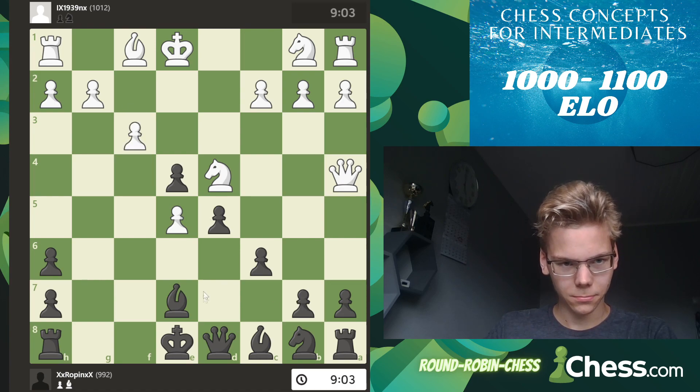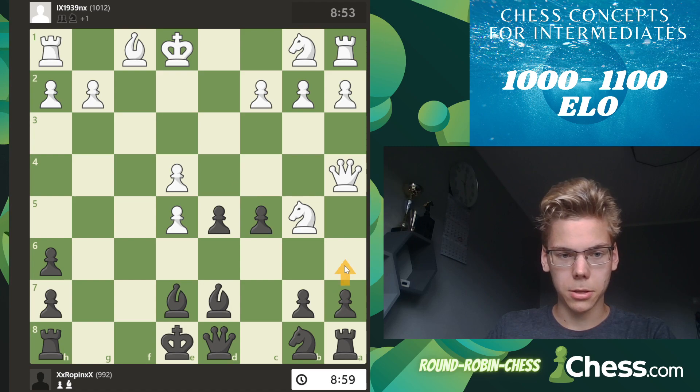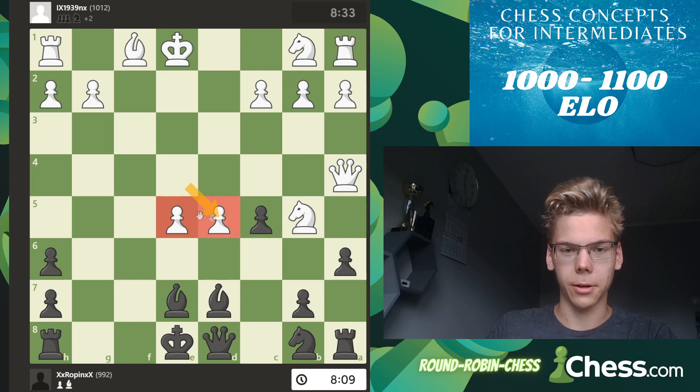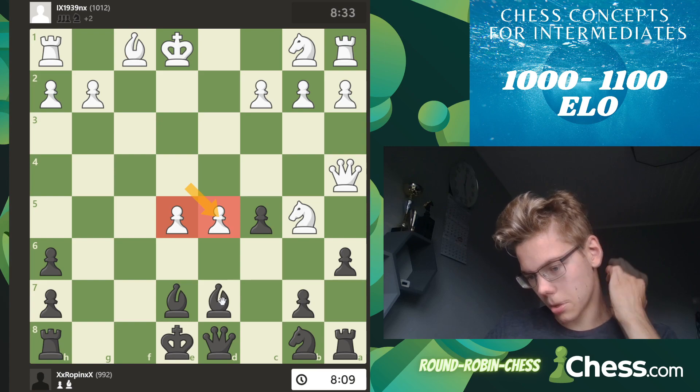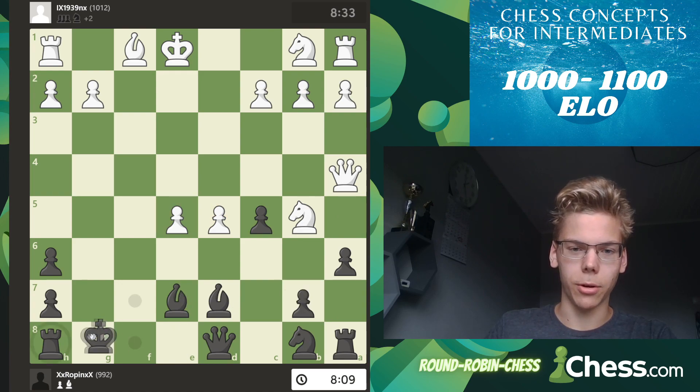Just develop pieces. He takes this way, but now does that allow c5 - a double attack? If he takes, knight b5, a6, then this is a very nice tactic. Yes, it happens - he takes on d5. Sadly, this doesn't work because the rook is hanging. You cannot develop the knight - you must castle here.